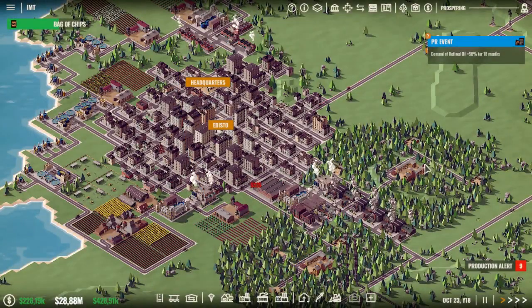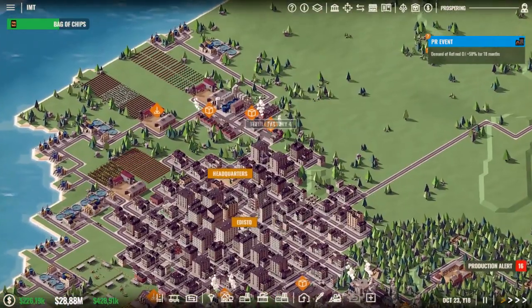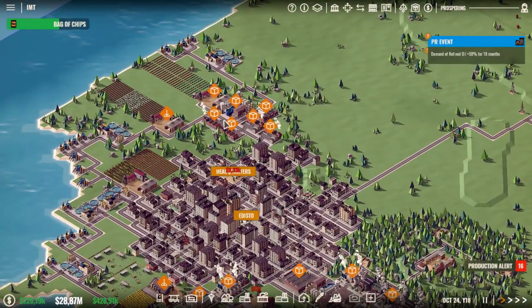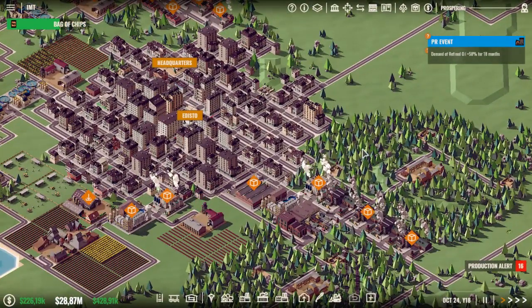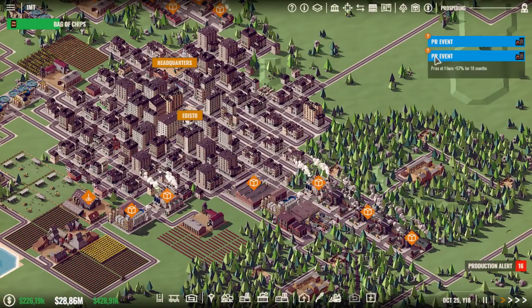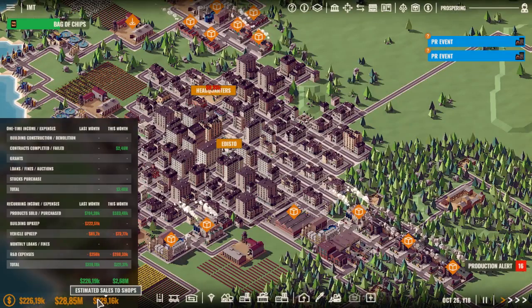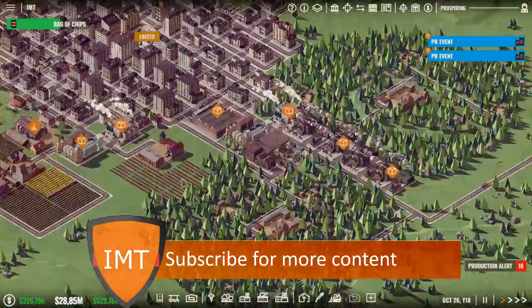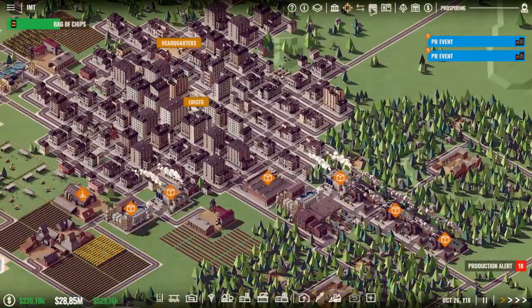Yo, people of IT! I am Michael Mayn today with Rise of Industry. So in the last episode I was well here and all those notifications of people having too much stuff. But there is demand for refined oil and poison fibers, and we're still researching stuff and we are making a lot of profit, so that's also very nice. I'm not sure what to do today.